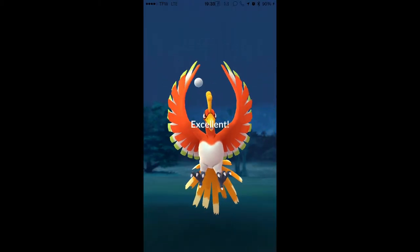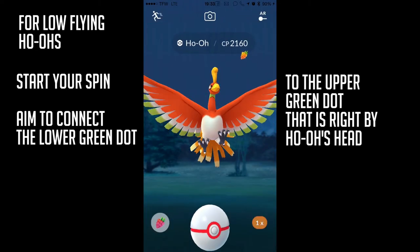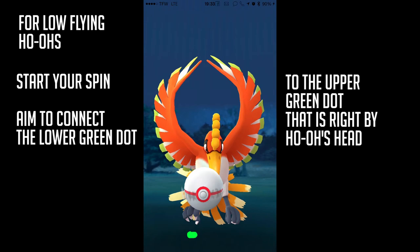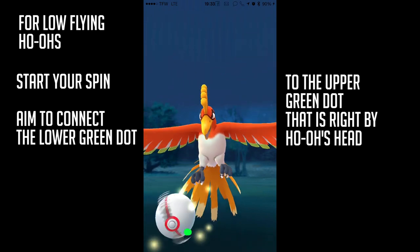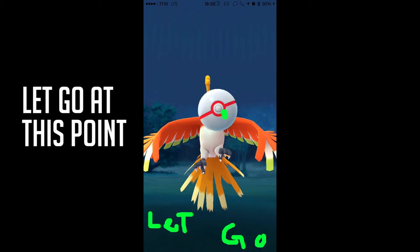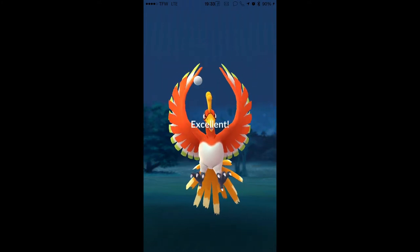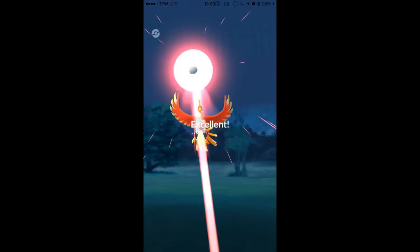Trust it again. Start your spin — it's a short throw — and aim to connect that lower green dot to the upper green dot that's by Ho-Oh's head. It's a short throw and you let go right at that point. Trust the process — excellent! That's what we want you to be able to do.